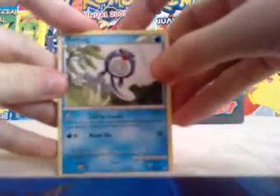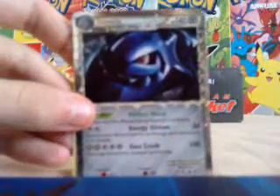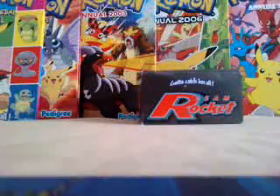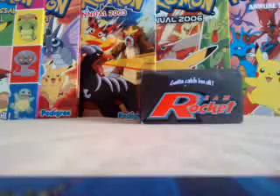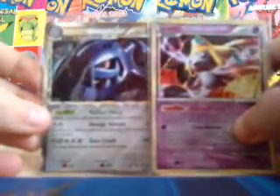We've got Poliwag, Teddiursa, Zubat, Cherubi, Misdreavus, Tyranitar, Tyranitar, Interviewer's Questions, Dunsparce — ooh, Steelix Prime! First Prime I've pulled. Steelix Prime in the third pack, and a Lucario rare — non-Holo. Three packs opened: one Holo Rare Jirachi and a Steelix Prime. Not bad.